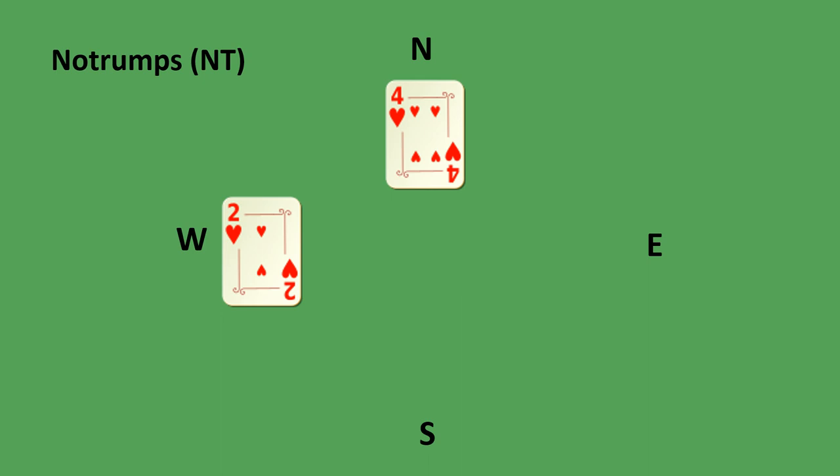Here we have no trumps, so there is no master suit. One of the players is the first person to lead a card and can choose any card in his hand — here it was West, who chose to lead the two of hearts. Going in a clockwise direction everybody needs to play one card and they have to follow suit, meaning they must play a card in the same suit as the first card played if they have one. So North has to play a heart and plays the four; East has to play a heart and plays the king; South has to play a heart and plays the ace.